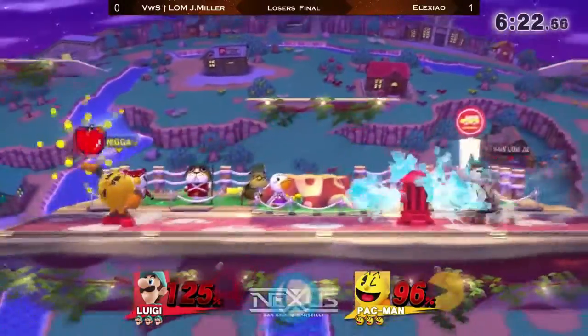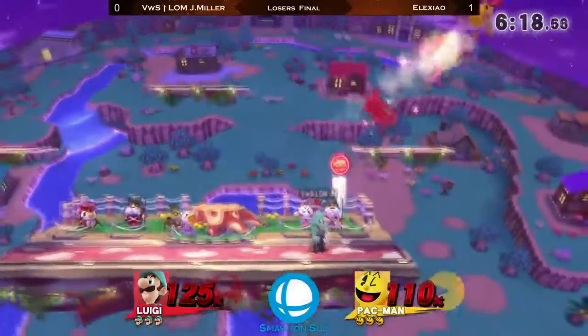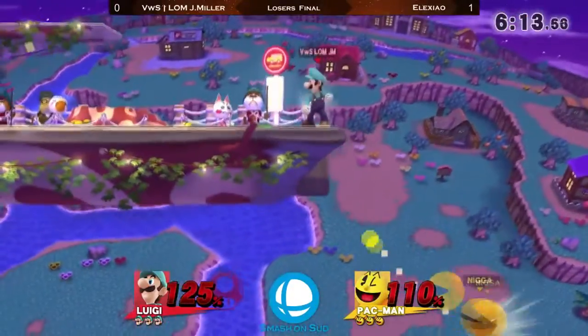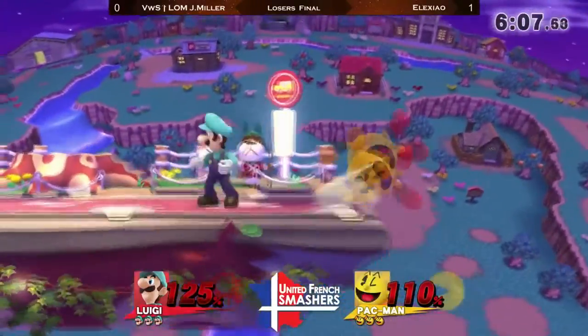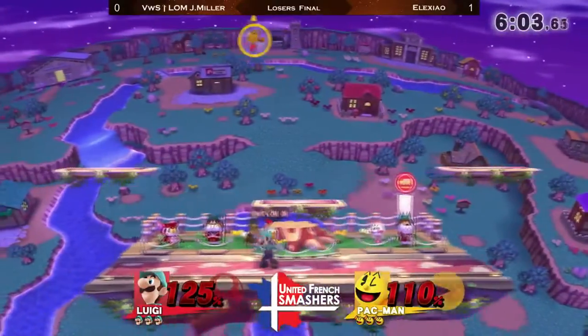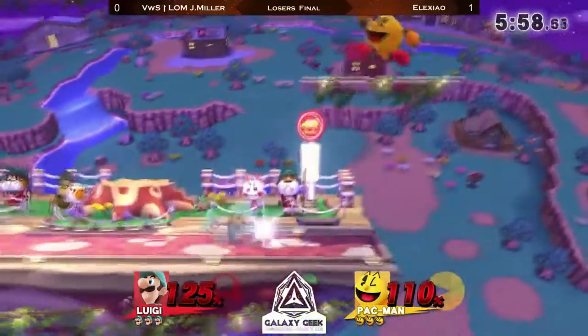J-Miller was caught off guard with no double jump. Nice up smash — obviously you cannot stand on the Hydrant when it's getting destroyed. That was really smart by Alexeo. The apple having some huge knockback, and the projectile being so big, covers really well the two-frame window when you grab the edge. They wait till the last moment.